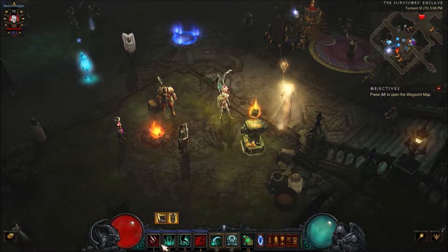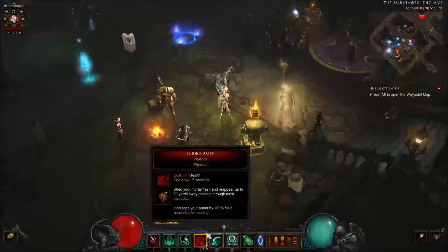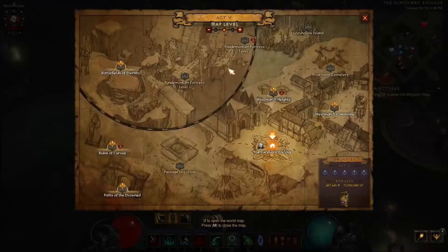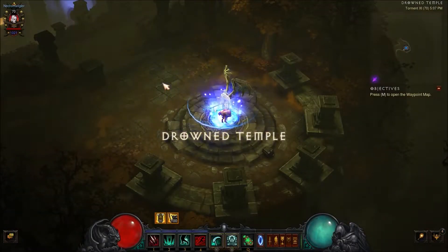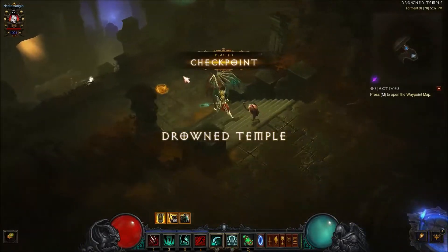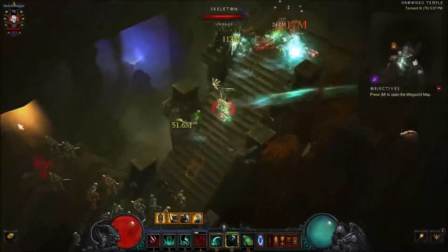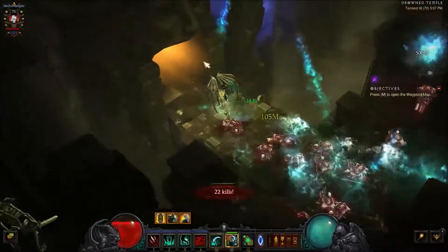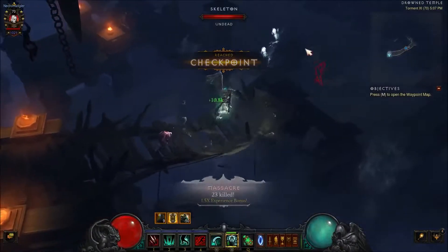You can take other skills off if you like. The only skills you're going to need are Blood Rush and Bone Armor. Go to a Waypoint, go to Act 1 — it is in the Drowned Temple. Difficulty has no bearing on the actual difficulty in the set dungeon.